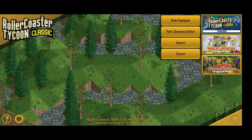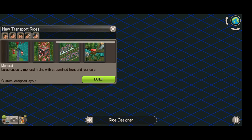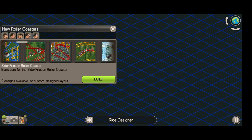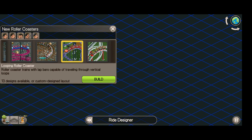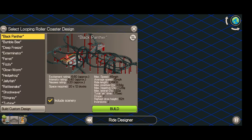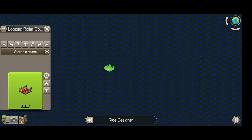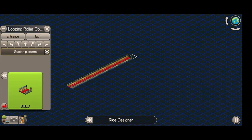My favorite part of this is the ride designer. If you're in the middle of a game and you build a roller coaster or some amusement park element that you really like, but you don't know if the ride's going to work, how much it's going to cost, or anything like that — that's where the ride designer comes into play. For example, the one I've been testing is the loopy roller coaster.